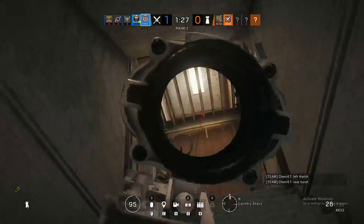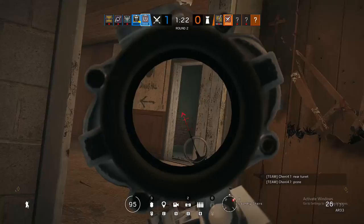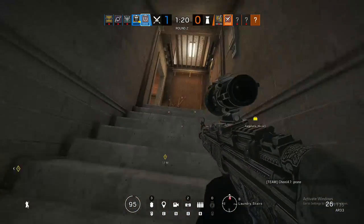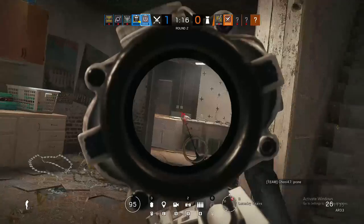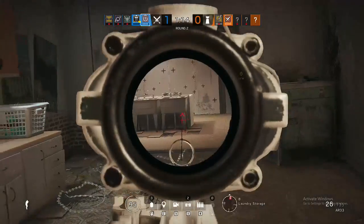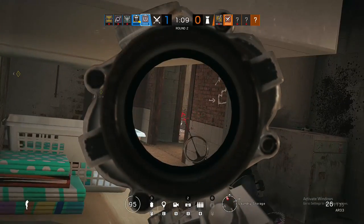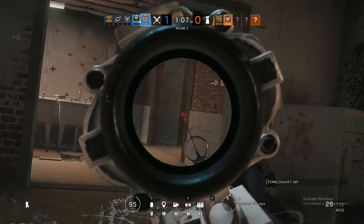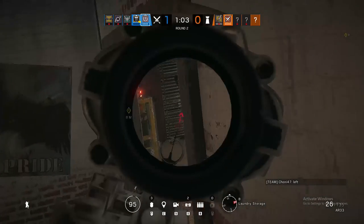Now that you know how to play him, why should you play Thatcher? The first and obvious reason is to open main walls. Thatcher supports Thermite players to open main walls very easily and effectively. Without a Thatcher, you'll need to destroy Bandit batteries, electric claws, and other gadgets using a different method, such as opening up above the objective or using Maverick, Callie, or Twitch. I really recommend that you play Thatcher most rounds.